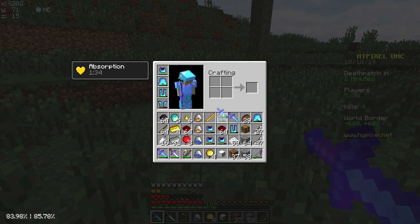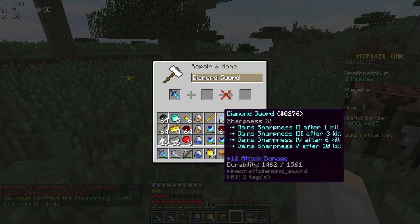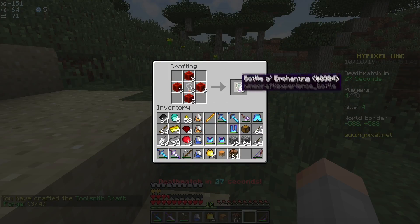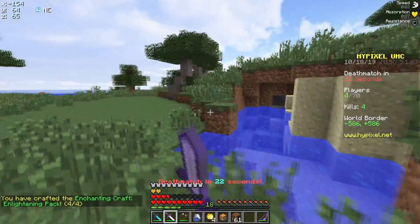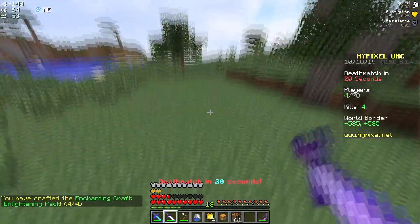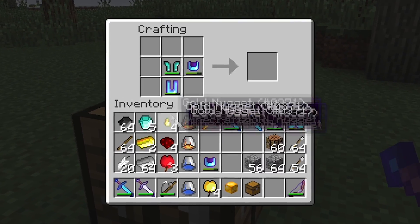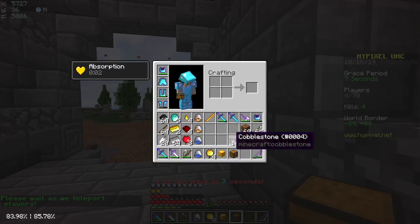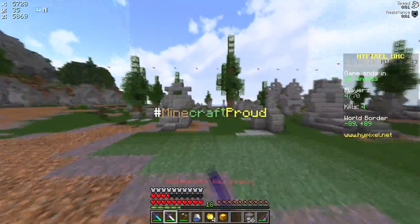They knew what they were doing. What sword did they have? Something good I imagine — sharpness four bloodlust. We can make sharp five! It's not very often that I actually make sharp five, so let's do it. 20 levels — I want to make sharp five, I haven't done it in ages. We've got our XP bottles. Only 18 levels — are you kidding me? We'll have to kill someone for it. We'll just make a G head instead and then a fusion piece as well. Chest plate again. We're so stacked anyway. I can't believe I actually might win with upside down textures — I'm proud of myself.